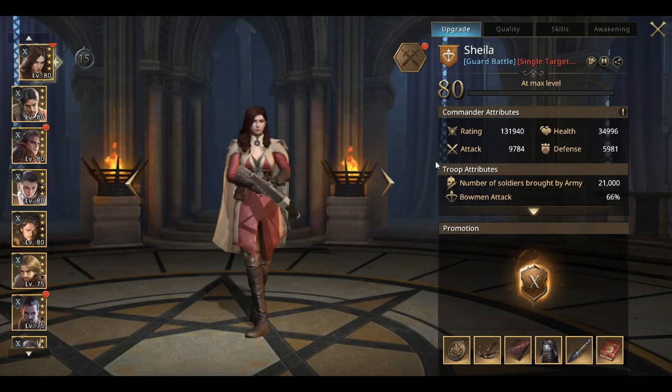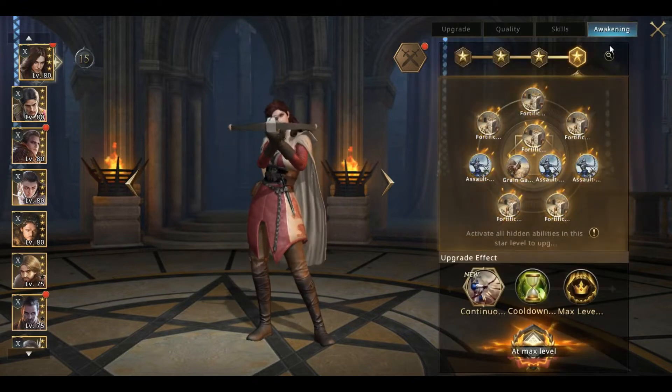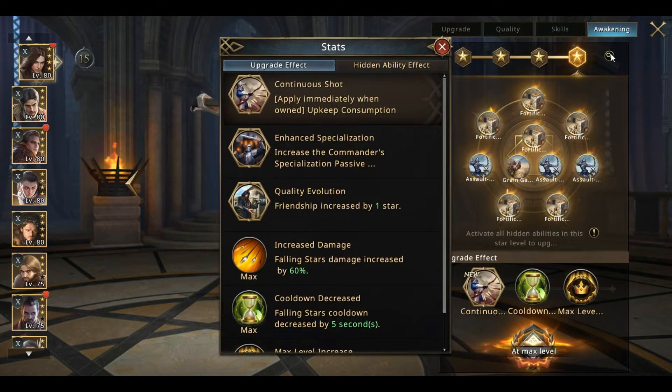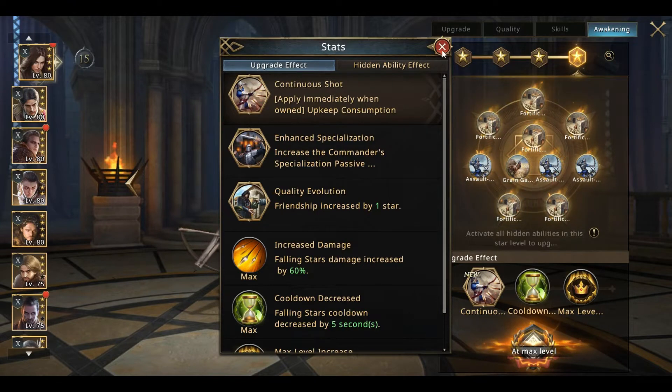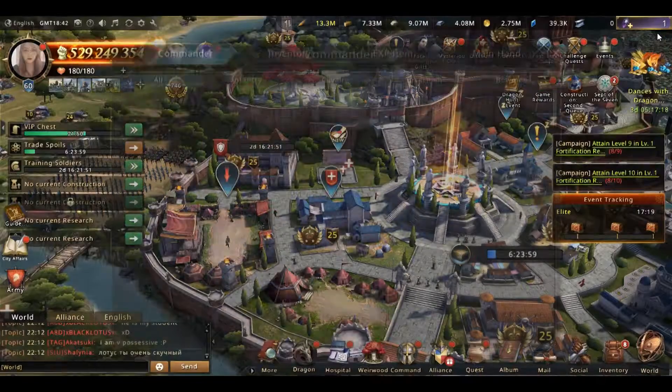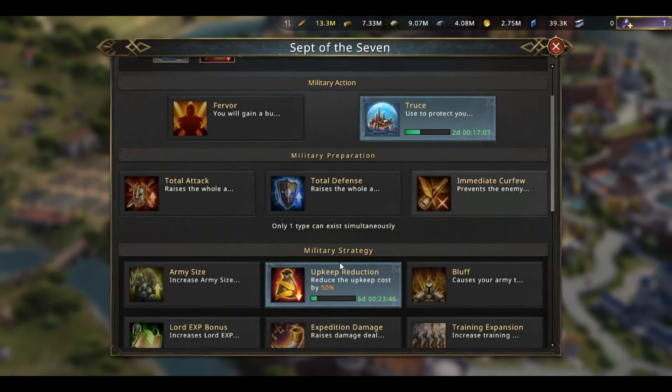First of all, you should have 4-star Shayla. If you take a look at its awakening effects, when you upgrade Shayla to 4 star, the upkeep consumption rate will be reduced by 50%.